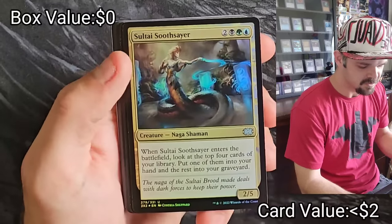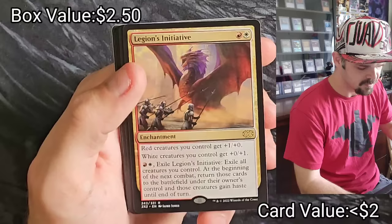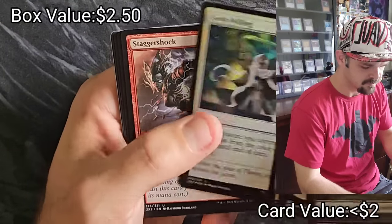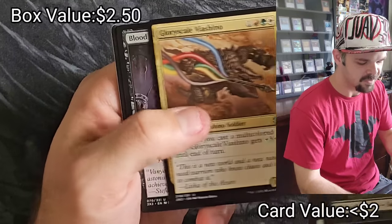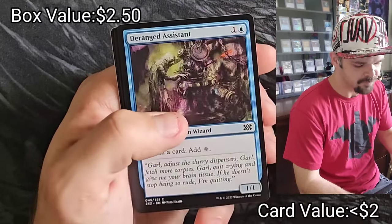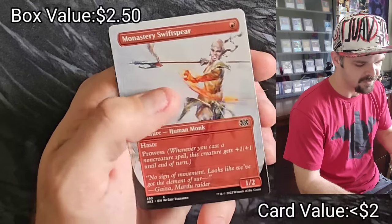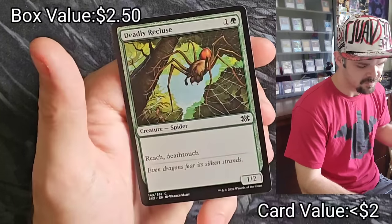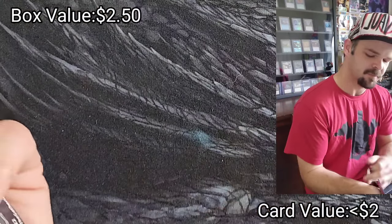Crypt Expires, Sultai Slayer, God's Willing, Supreme Verdict, Legion's Initiative, Stagger Shock, Gloryscale Viashino, Blood Artist — good card — Chronicle of Hopes, Izzet Charm, Deranged Assistant, Liliana's Elite, Doom Traveler, Cartel Aristocrat, Monastery Swiftspear, and Deadly Recluse. Bust on the first pack.